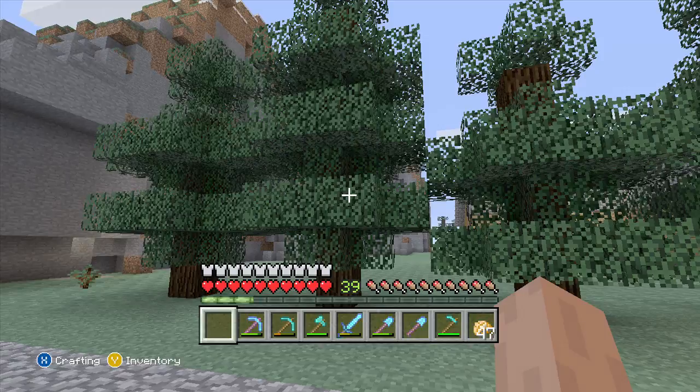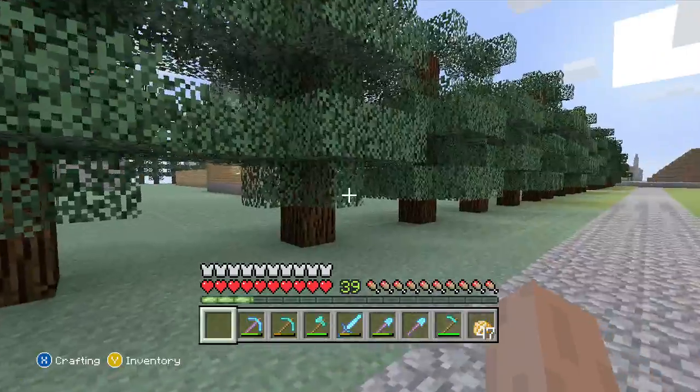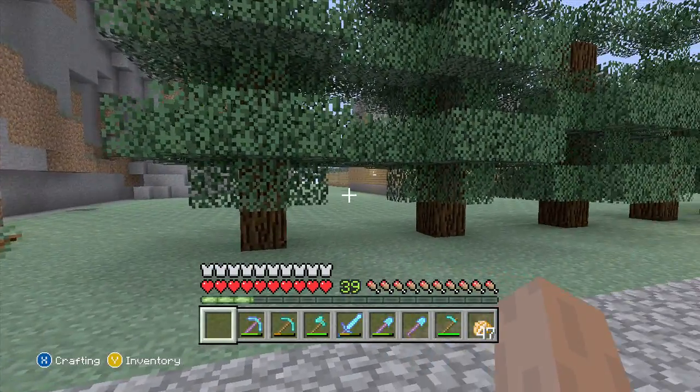That's collecting resources and cleaning out this area where it is. This is like the road in front of his house and you can kind of see his house right back there.